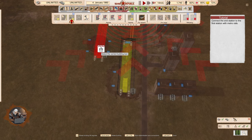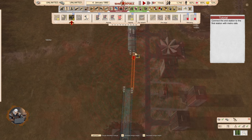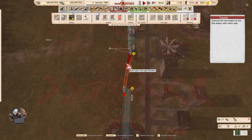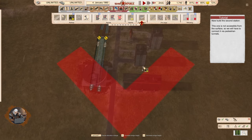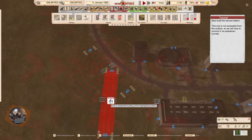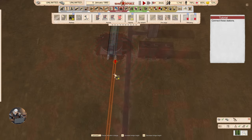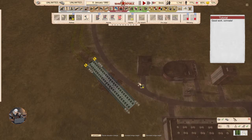Connect the end station to the first station with metro rails. So if I choose the other rail types, it's not going to work. Excellent — Lenin would be proud. Now build the second station. This one is not accessible from the surface, so we'll have to connect it via pedestrian tunnels. Metro platform without entrance — at least it says clearly what's going on. Apparently you have to connect it from the point where the game wants you to. Good work, comrade.